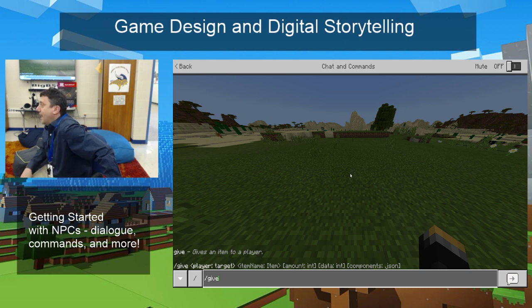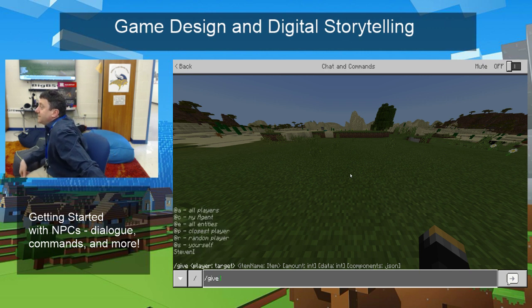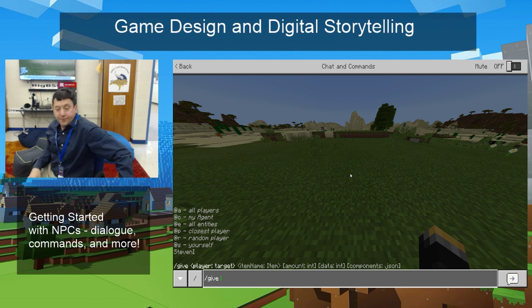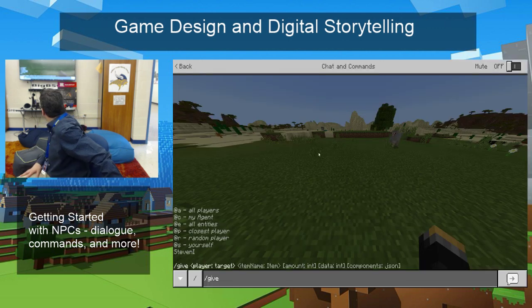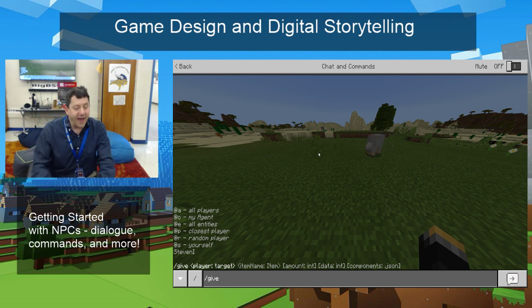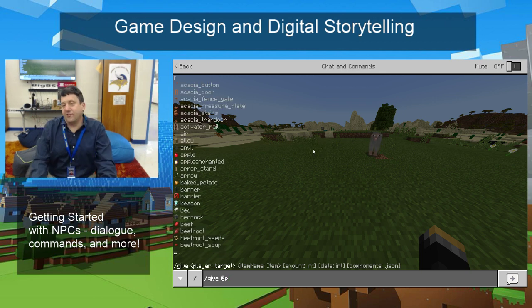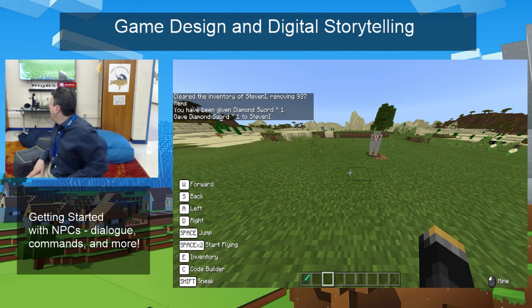You're going to be better off looking up here because you won't have the lag. Give. Now, do you know how I give something to myself? Or how about to the nearest player? Give at P means the closest player. In this case it would be me, hopefully. And I want to give myself a diamond sword. Boom. See how it gave me a diamond sword?